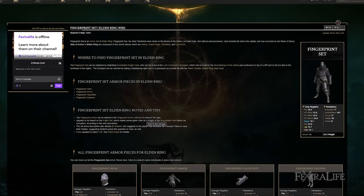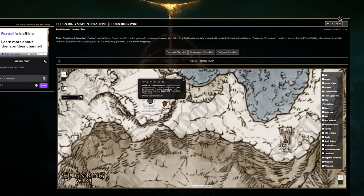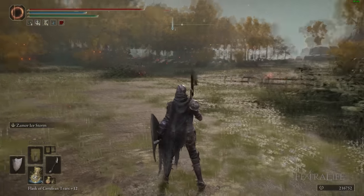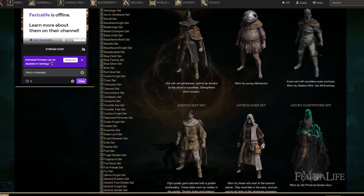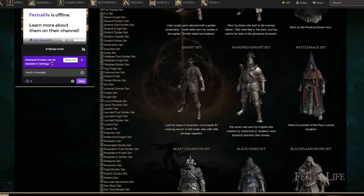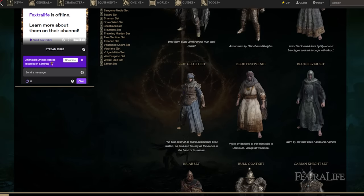For armor, I'm wearing the Fingerprint Armor, which has 51 poise on it natively — great for this build. It's found near the end of the game and has a bluish paladin look, which fits the Frost Paladin theme. You can use any armor you want as long as it has 51 poise, though individual pieces that give Strength or Faith might help meet some requirements for the spells we're using.